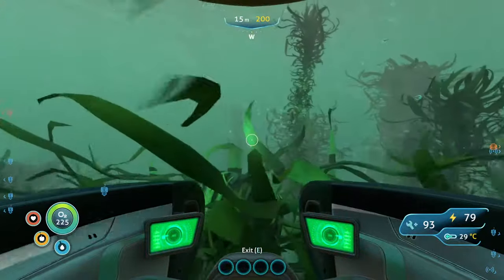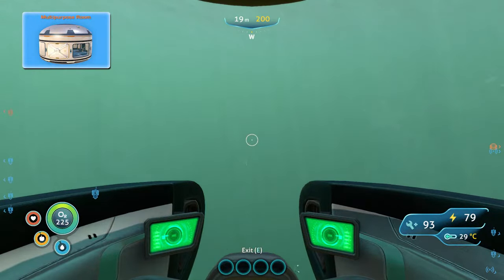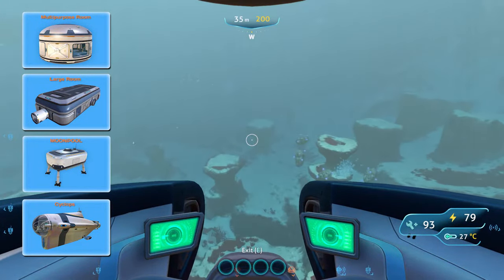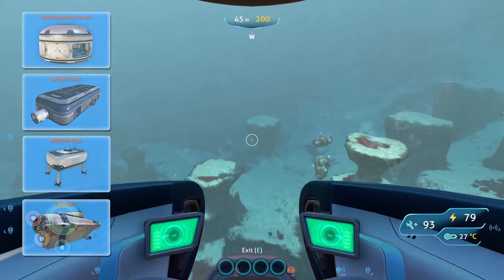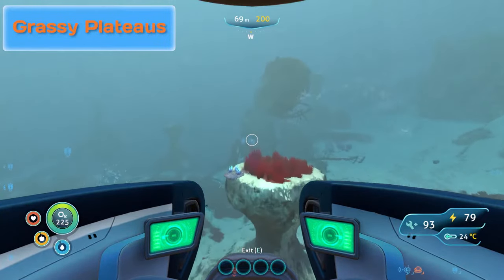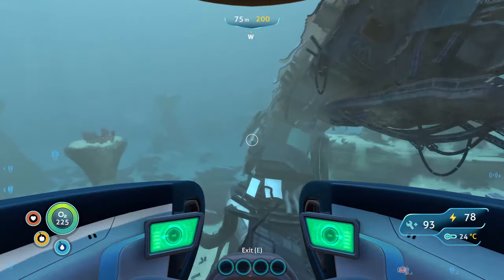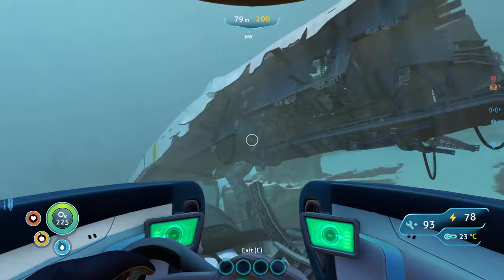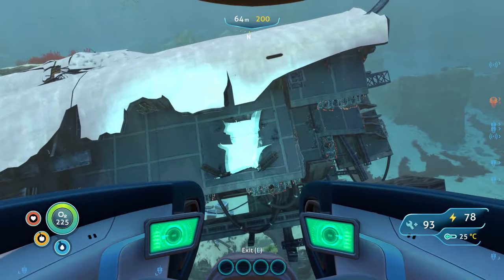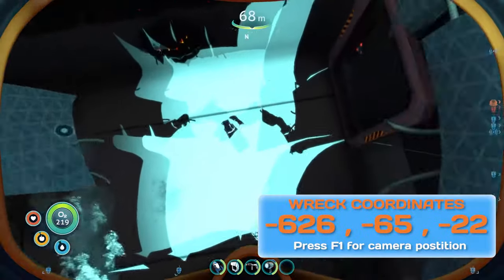Some people may want to know where you can build the battery charger — you can build it in the multi-purpose room, the large room, the moon pool, and also the cyclops. We are coming into the grassy plateaus and you need to keep going west. Dead ahead you will see the wreck. The entrance is over on the left-hand side up the top here — right there you can just see it. Let's jump out now.